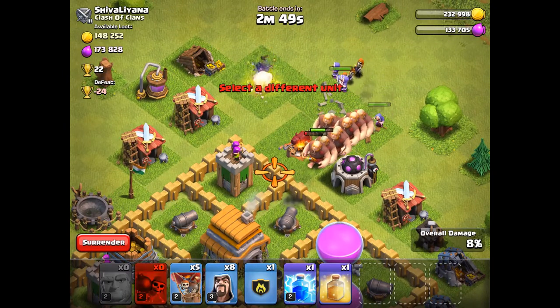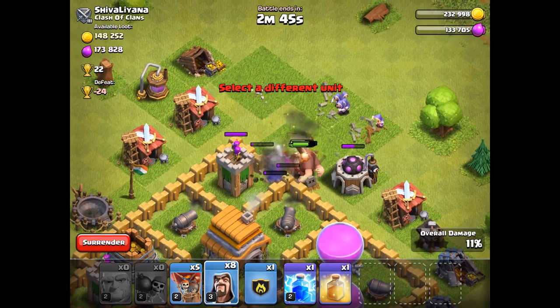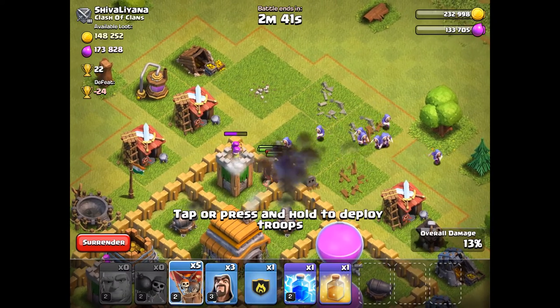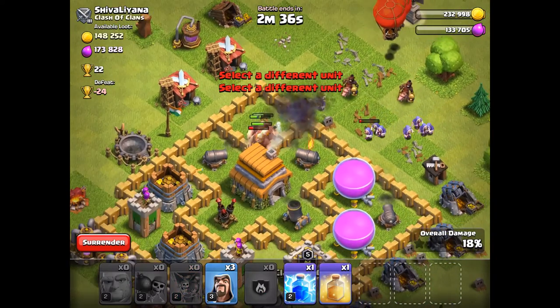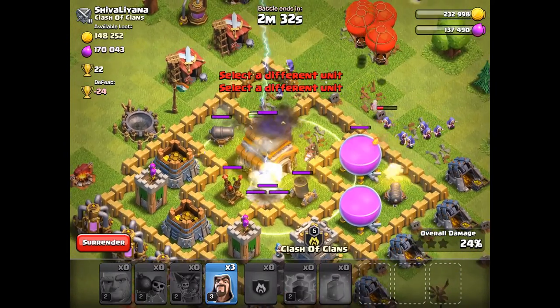Now deploy the wall breakers once some of those splash damage defenses are out and they should get through the wall. They didn't get through both, but got through one, so that's good enough for me. Deploy the hog riders and deploy a heal in the middle once they get through the wall — that'll allow them to clean up everything pretty much.